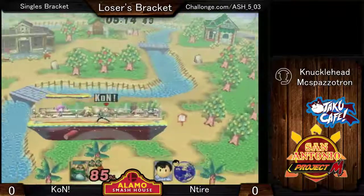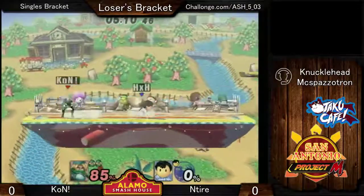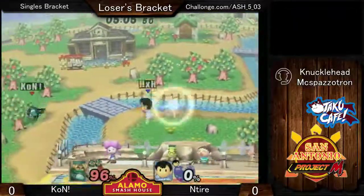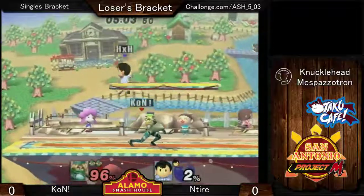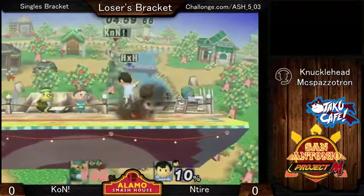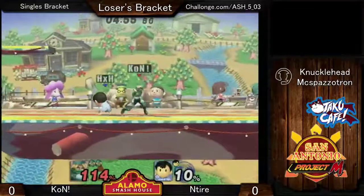Whenever he's using PK Thunder from above, he's probably gonna either go to the ledge or go on stage. That's when you can just back away and punish the end of it. Unless he ledge cancels it or platform cancels it — which you should watch for because the platform's going to be ready. It's harder on stages like Battlefield or PS2.